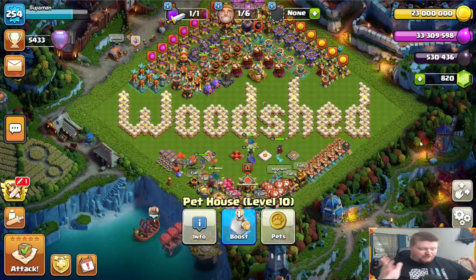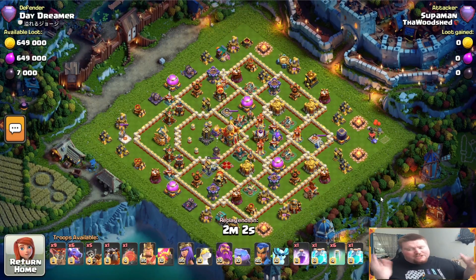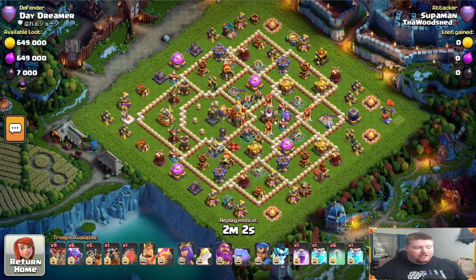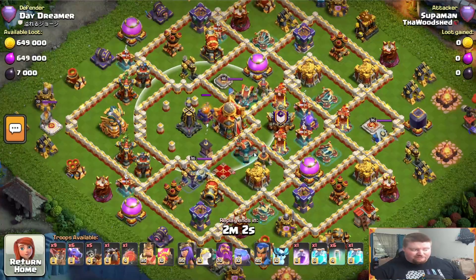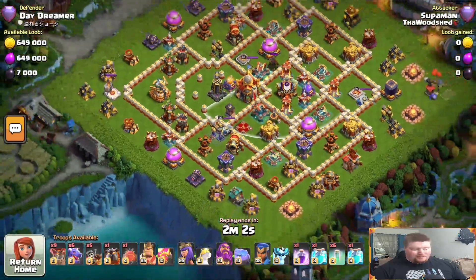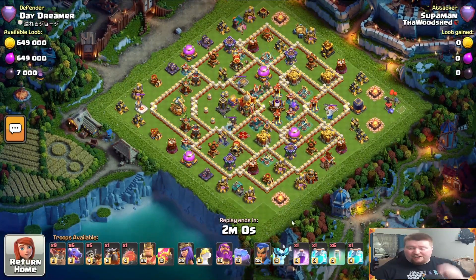Replay number one - done around 5500 trophies, mid Legends League. This is a Town Hall I don't see very often but people struggle with it mainly because of the poison tower and the centralized town hall. A lot of people struggle to get close enough to the town hall without the poison dropping or a sweeper pushing your blimp away. I'm going to show you a secret to getting through that using the archer queen - it's going to blow your mind.